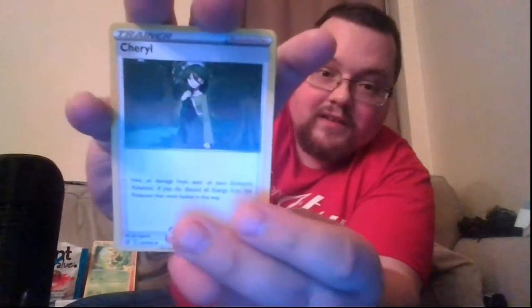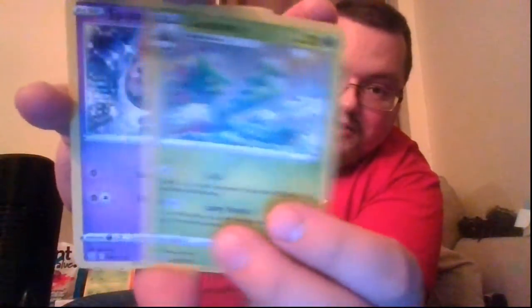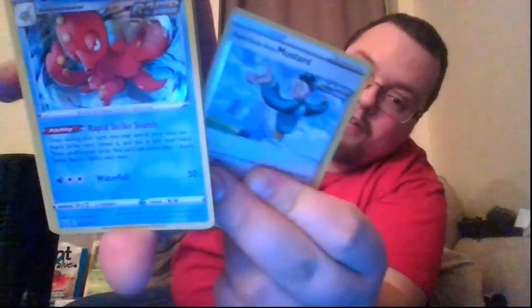Let's see if Battle Styles can give us something. Electric Energy, Chero, Rapid Strike Style Mustard, Cacturnne, Spoink, Gligar, Shinx, Houndour, Pawniard. Reverse holo is another Rapid Strike Style Mustard. And the rare — oh! It's a holo Ariados. Wasn't expecting that. Already have one. Oh well.